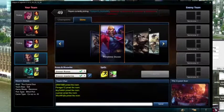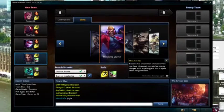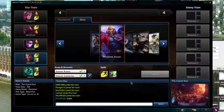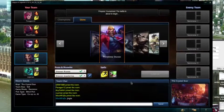Okay, open with Boots of Speed, Prospector's Blade, health potions. Berserker's Greaves and then Infinity Edge — or actually Infinity Edge first, then Berserker's Greaves probably. Can you even get Infinity Edge in Dominion? I know there are some items that are removed.